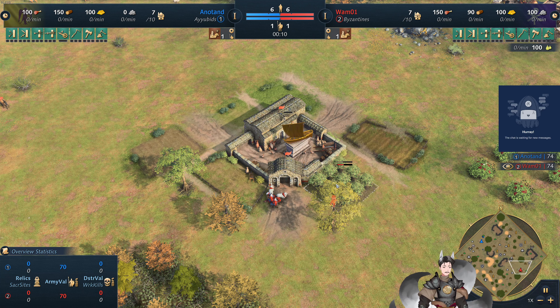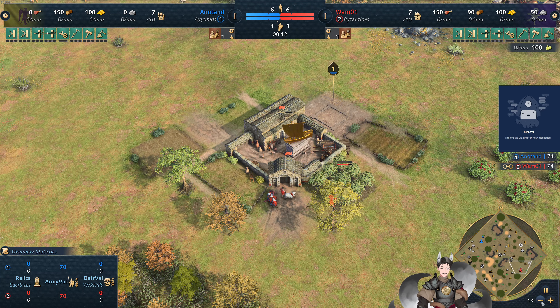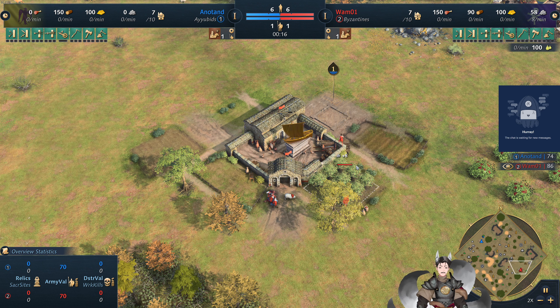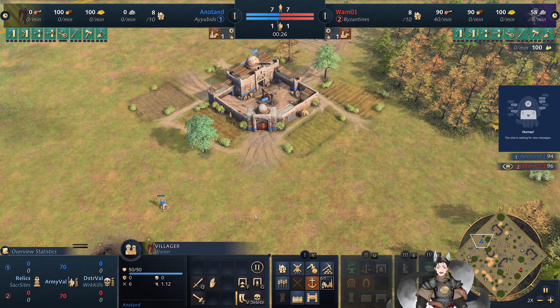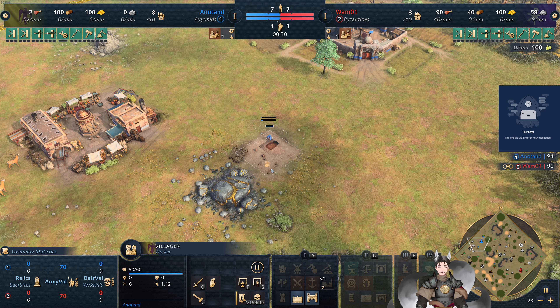Greetings everyone, AnGrade here with another H-Powers 4 replay. Spawn on the bottom right side as the Red Byzantines, we have WAM-01. Spawn on the top left side as the Yellow Ayubids, we have Annotand.